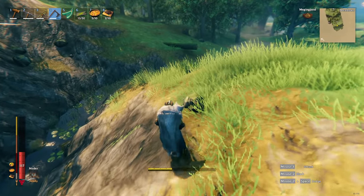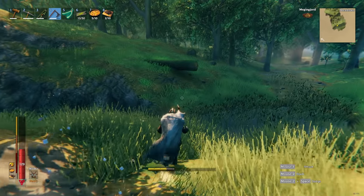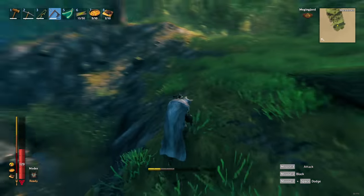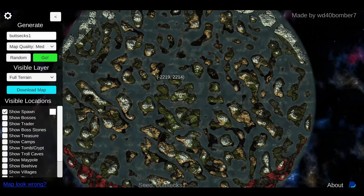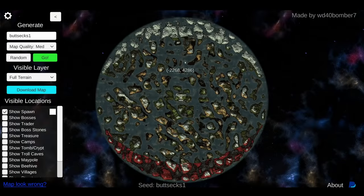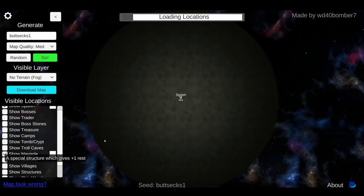In my opinion, don't stick to your seed just because the game randomly generated it for you and you've played on it for the past 40 hours. A final tip is to check out the Valheim map tool — you can insert any seed name and with or without spoilers check out if the seed contains something specific that you have in mind, like for instance a maple. This way you'll have some idea of the seed you're going to play on.